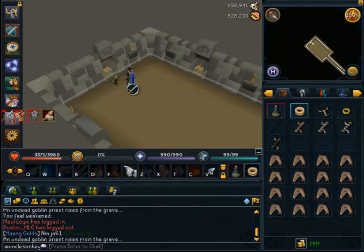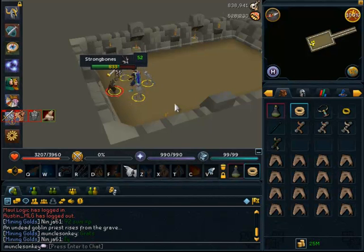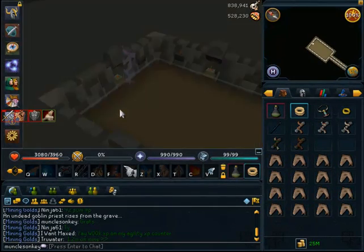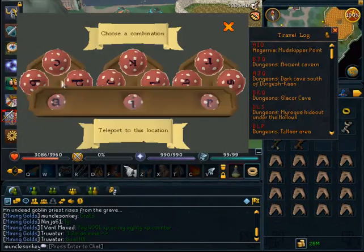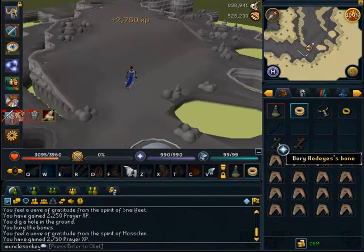The last thing I did was bury the Goblin Priest. A friend said it would be really hard, but it wasn't. You just punch a whole bunch of Goblins to death — you can't wear any armor or weapons. It was a bit confusing because I didn't know you needed a Ring of Visibility to start the mini-quest, so I had to Google it and came back with the Ring of Visibility. You just bury the bones and get a bit of prayer XP.